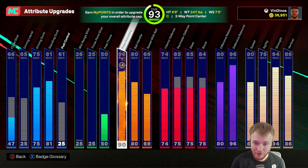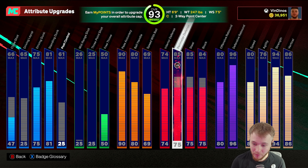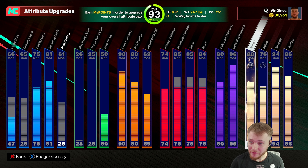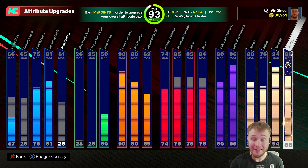Playmaking: we have the 90 pass accuracy, 80 on the ball handle, 69 on speed with ball. We almost have all of our defense maxed out, but we're rocking 75 on basically everything. Our rebounding is completely maxed out with an 80 on the offensive and a 96 on that D board. And we do currently have Hall of Fame Rebound Chaser. Then we have all of our physicals maxed out — 80 speed, 76 acceleration, 94 strength, and an 86 vertical.